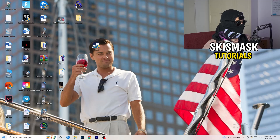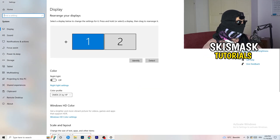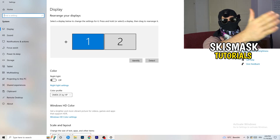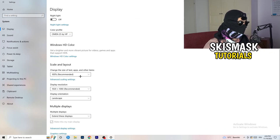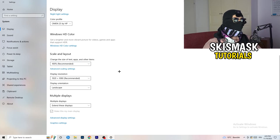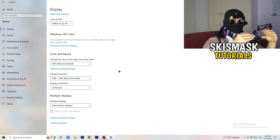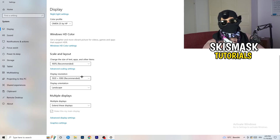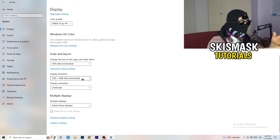Open Settings again — Windows key then Settings. Go to System. Identify which is your main monitor if you have multiple. Go down to Scale and Layout — change the text and app size to 100% as recommended. Then set your Display Resolution to match your in-game resolution. This is really important: your monitor resolution and your in-game resolution should be the same — for example, both set to 1920x1080.